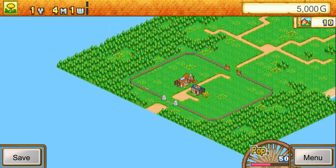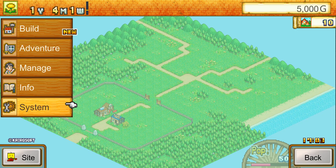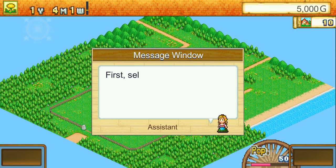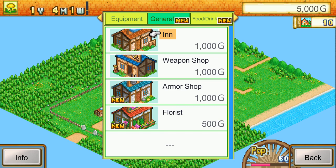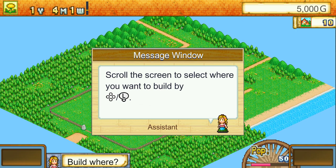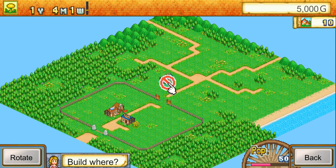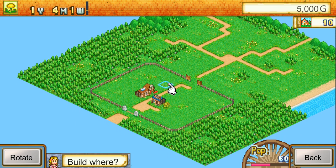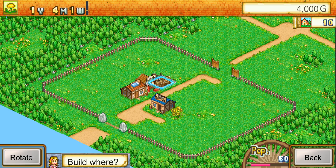Let me zoom out for a slightly better view. We're told to build a shop — first, select Armor Shop from the General tab. We can scroll the screen to select where to build. The controls are a bit awkward since you're used to scrolling on Android by touch rather than mouse, which is unintuitive, but that's how the controls were on Android. Let's build there and go have a look.